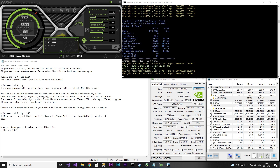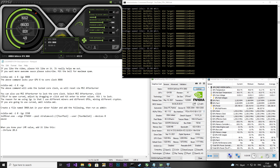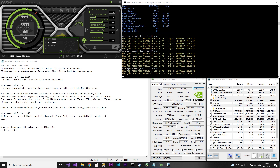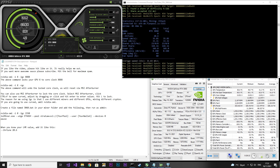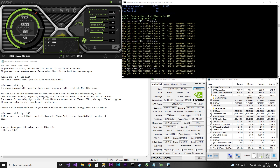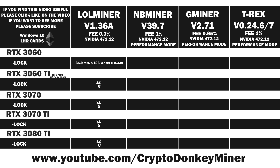Now let's start with the RTX 3060. I locked the core clock to 1550, as shown in the notepad in the lower left corner, and set the memory clock to 1300. What is amazing here is that I have a hash rate above 0.0, which I had throughout version 1.36 — very frustrating. Keep an eye on the pool hash rate compared to the reported hash rate. The average power consumption is 106 watts, with the current jumping around 10 watts. The average result is 35.9 megahash per second at 106 watts, giving an efficiency of 0.339.